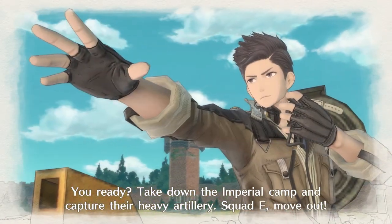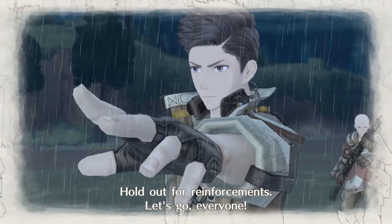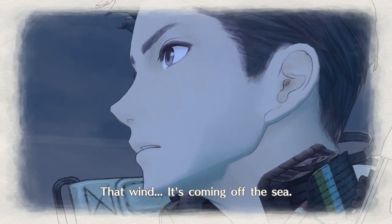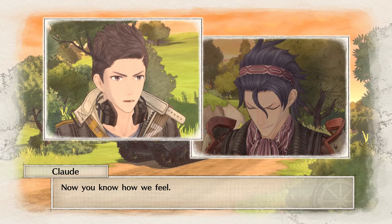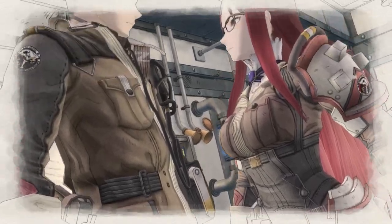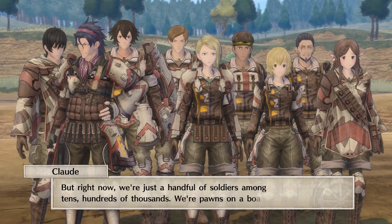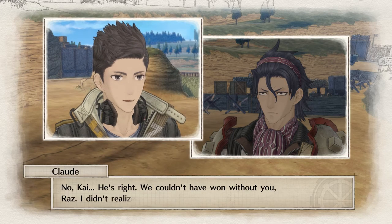Valkyria Chronicles 4 starts with an introduction to the main protagonist, Captain Claude Wallace, a determined and focused commander poised to take on the Empire and end the bloodshed. His empathetic and caring emotion leads him to be a dynamic and strong-willed character. His squad mates, who also happen to be childhood friends, constantly test Claude's abilities as a captain and provide personal anecdotes of their past lives before the war. Even squad mates who are not main story characters are given dialogue, emotion, and their own backstories through squad stories, making even the most irrelevant characters more human and personal.